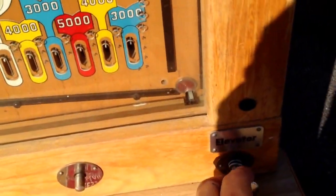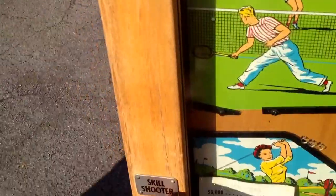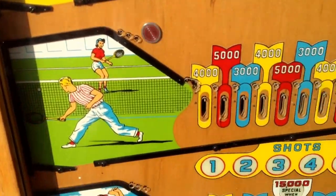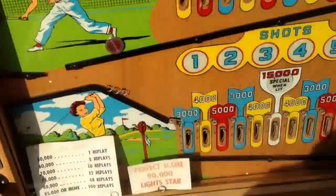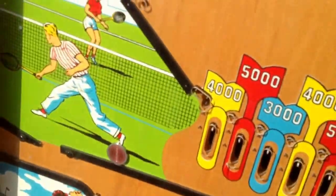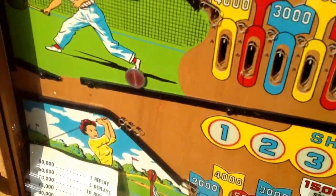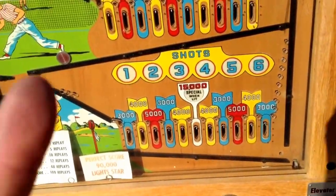What you do is you pull this handle — that brings up the little disc. Then you pull this handle right here, and it fires the little disc, and it goes down. Say we just got 3,000. Pull the handle again. It got stuck — it's right there. See the disc? It's going to have to be cleaned, but the disc is right there. It goes down here, and then you shoot it — that's shot one.